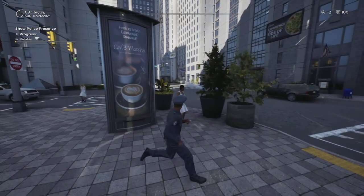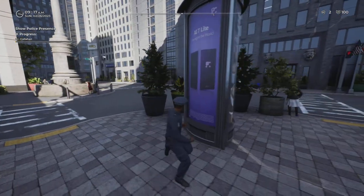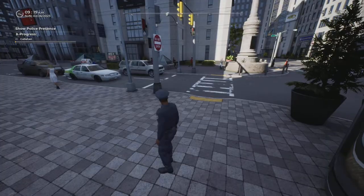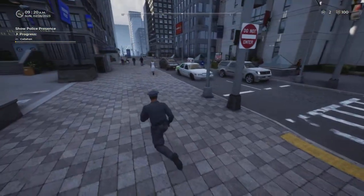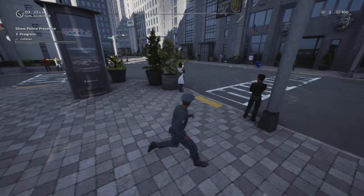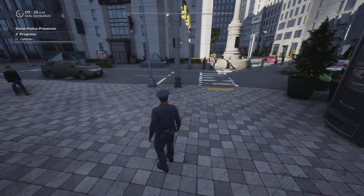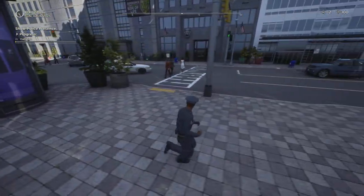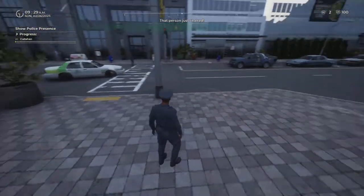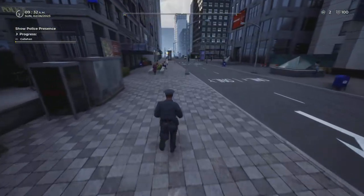You want to be in a busy area and interview as many people as you can — some people will have warrants you're looking for. Look for jaywalkers and people who are littering. This is Collingham, the second map you open. You can see someone just littered — look for that arrow above them and we need to catch up to her.